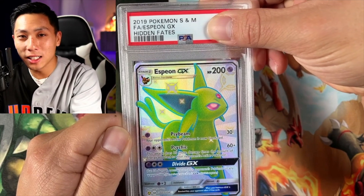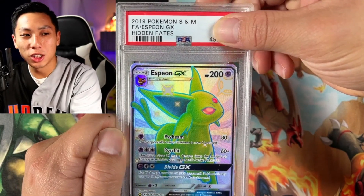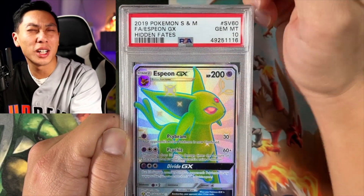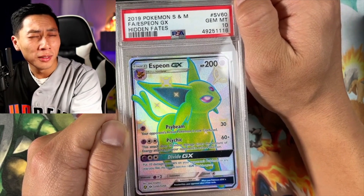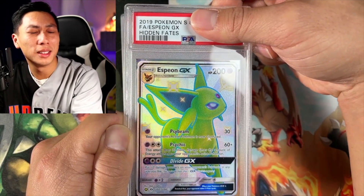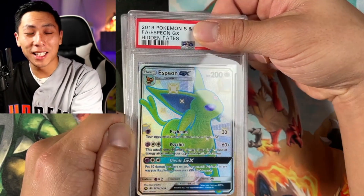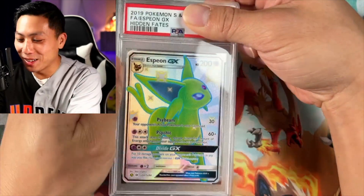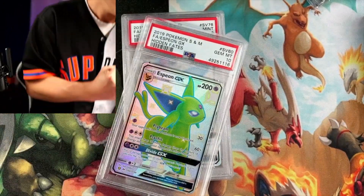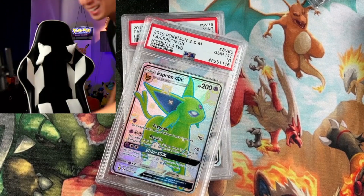Drum roll please — Yizzy, editing Yizzy, let me get that drum roll please. Gem Mint. I'm not going to look at it — I'm just going to show y'all first. Is that the 10? Please say that's a 10. Was it the 10, guys? Tell me right now — don't lie to me. Show me in the comments. It's a 10 — tell me something. Give me a hint. All right, here we go, I'm excited. This is the last card of my PSA submission. I did get a 10! Yes! Let's go — I'm so excited about that!